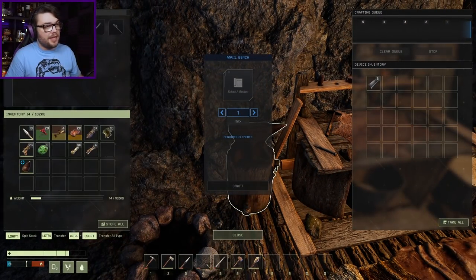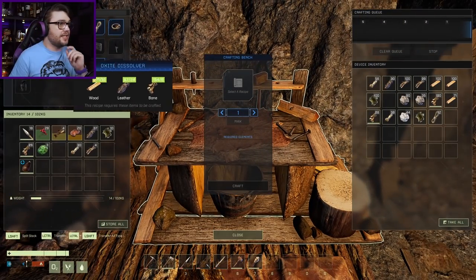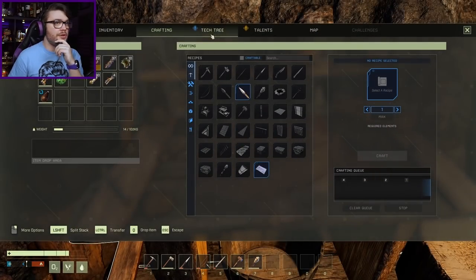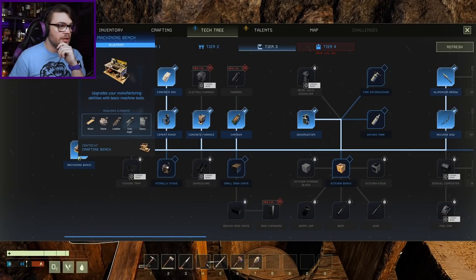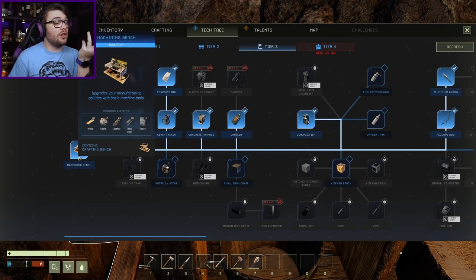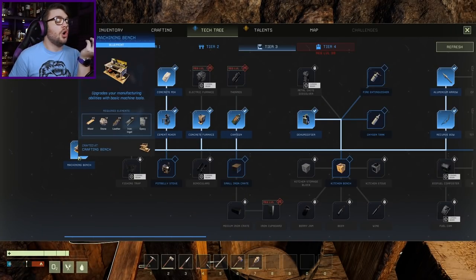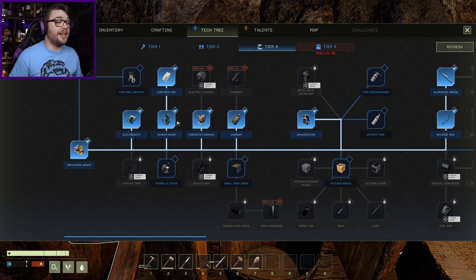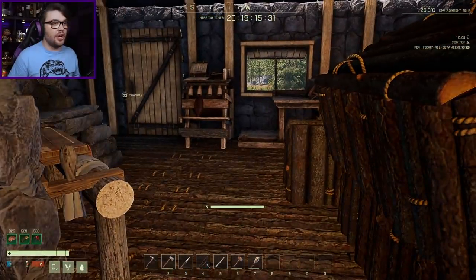But I'm also gonna need that for the cement mixer and stuff like that. Cement mixer? You're not in there. Where do you get crafted then? In a machining bench. And that needs iron as well. Oh boy, this is about to get real resource intensive. I'm gonna need to find all of the caves in the land and rinse them of all of their gubs. This might take some time.